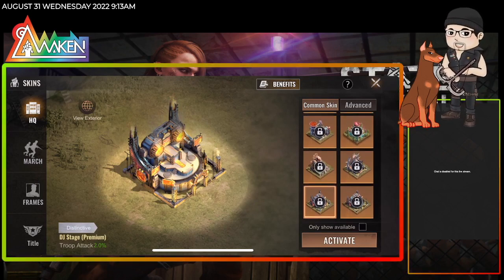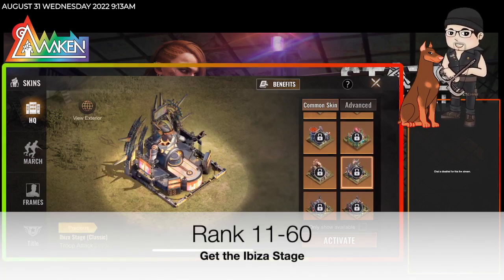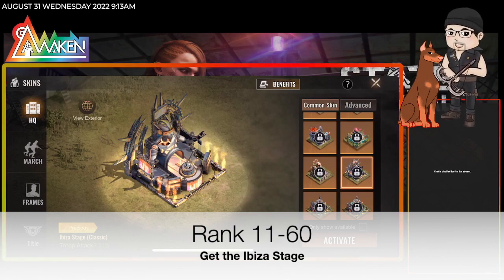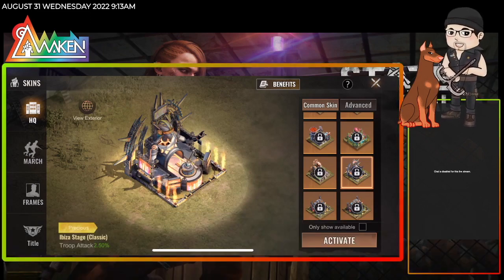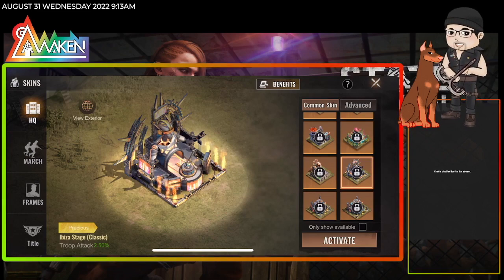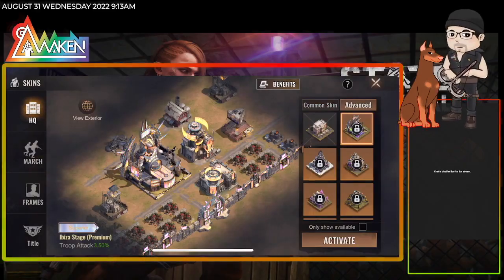Then we're going to cover these HQs right here. This is the classic precious one — it gives 2.5 troop attack, and this is for the top 60. Only the top 10 will get a chance to get all these super premium ones.